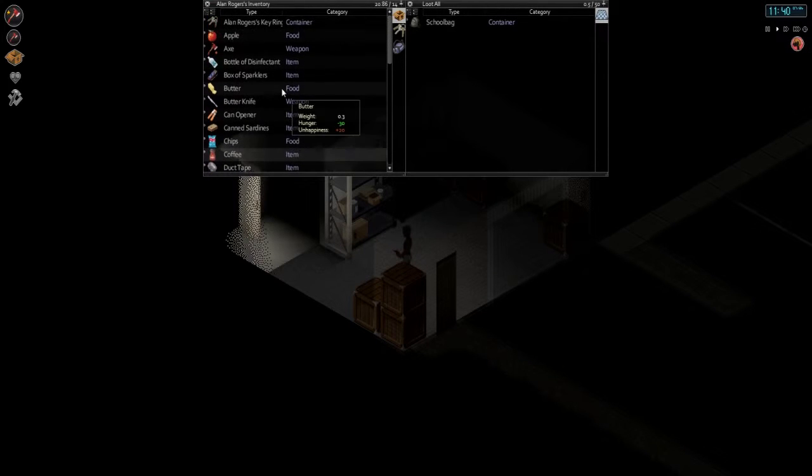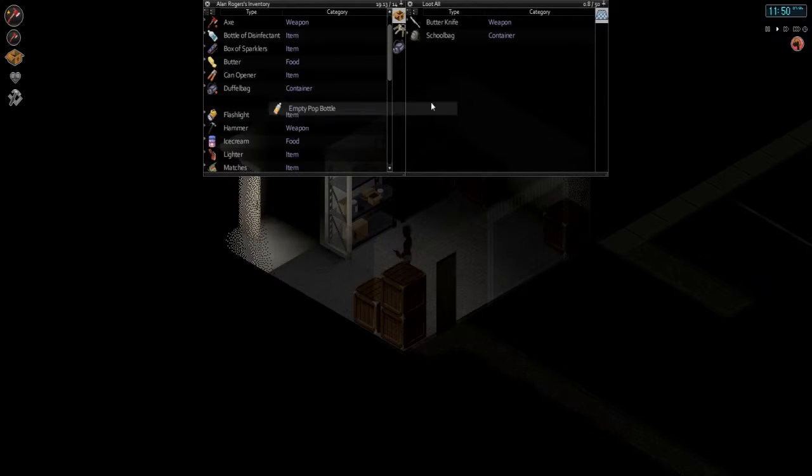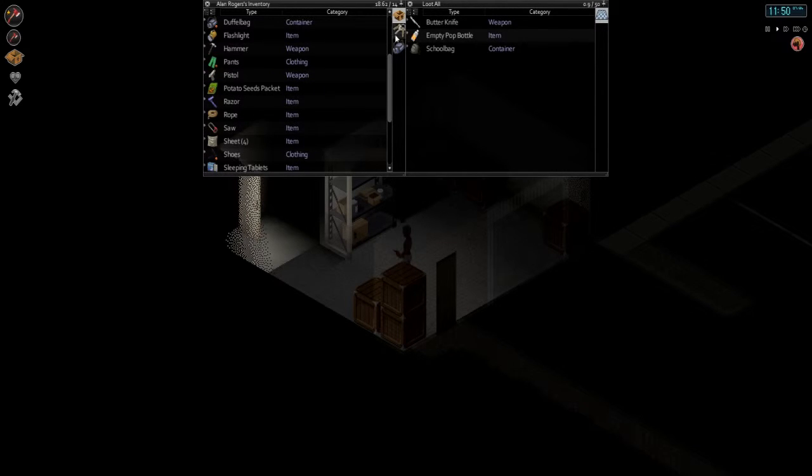Let's put things in there. Box of sparklers, butter — hmm, unhappiness? What's wrong about butter? Butter knife — I don't think we need that. We can keep a can opener in here, or store all the other things we need for crafting: empty bottles, lighter, matches, nails, onion. I wonder if there are any recipes — I think there are some you can cook, and this way you increase maybe your happiness and overall mood to make your life easier in the post-apocalypse.